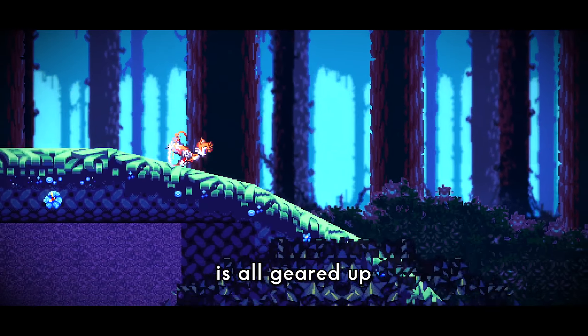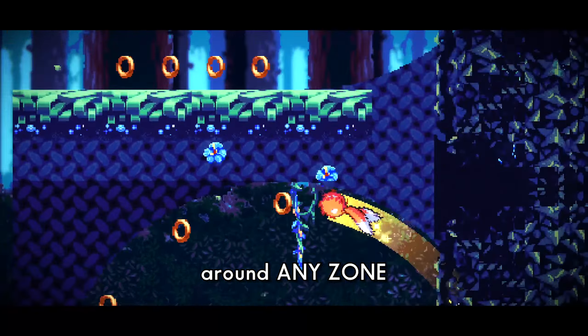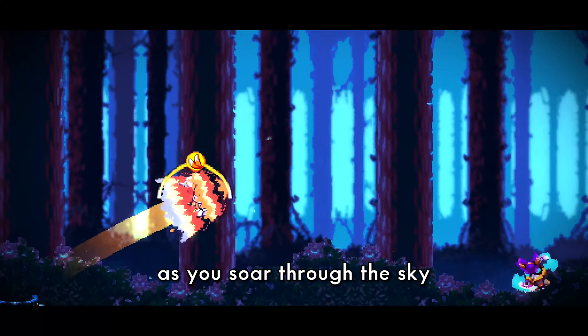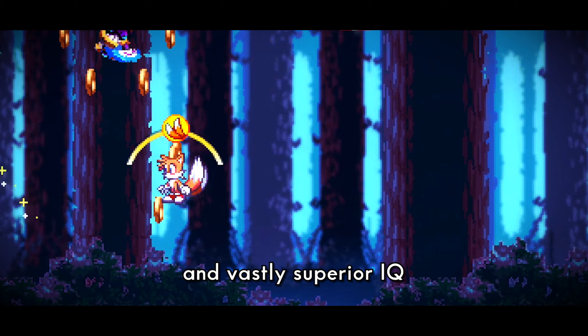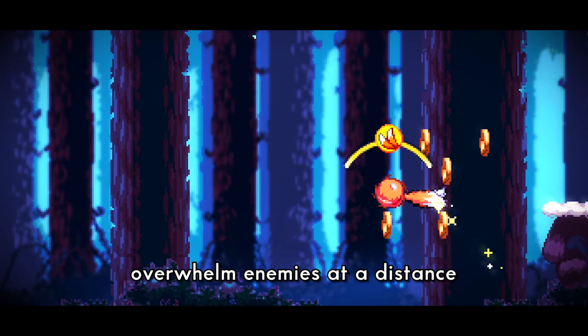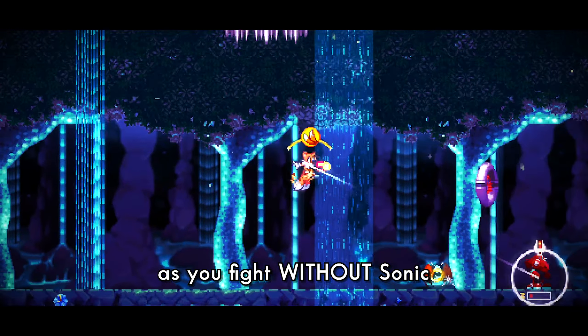Our favorite two-tailed fox is all geared up and equipped to maneuver around any zone. Explore the highest of heights as you soar through the sky to get new vantage points. And with the help of some new technology and vastly superior IQ, overwhelm enemies at a distance as you fight without Sonic.